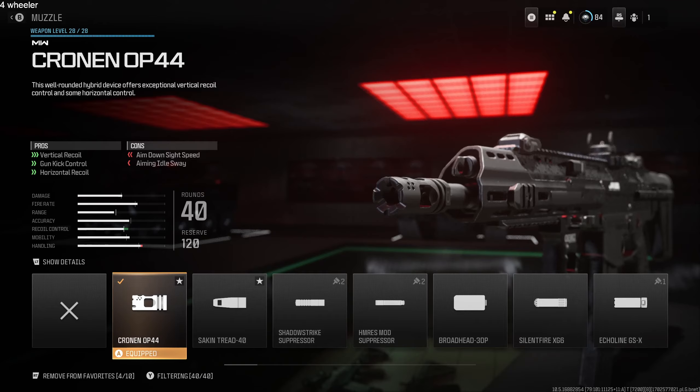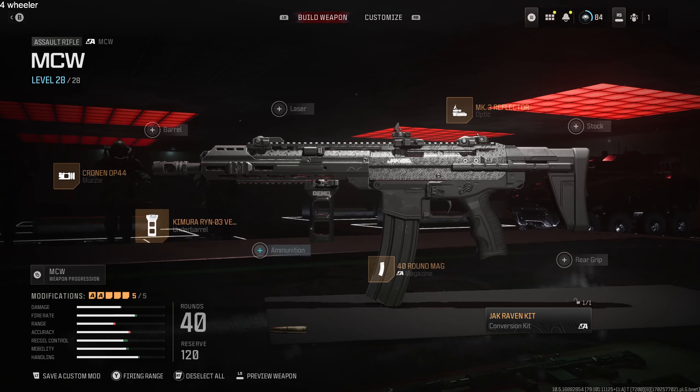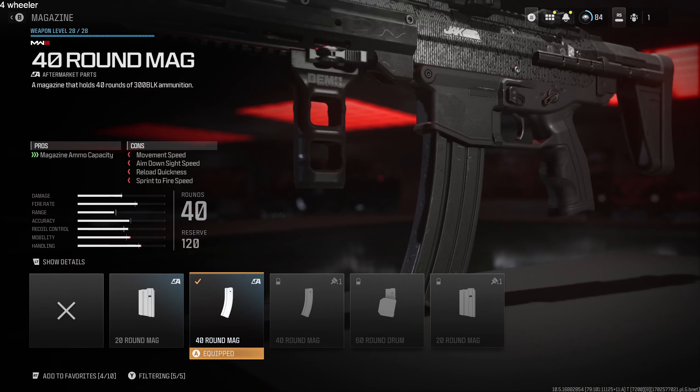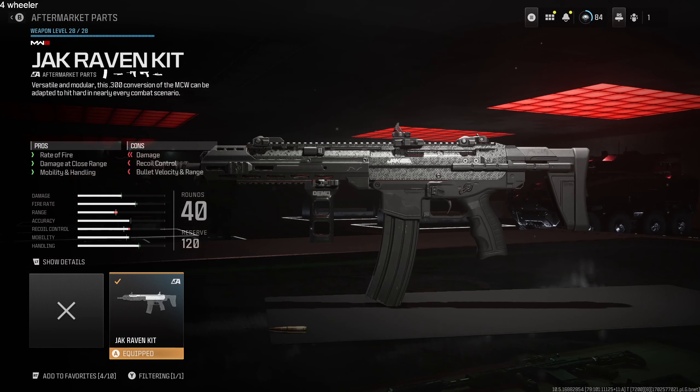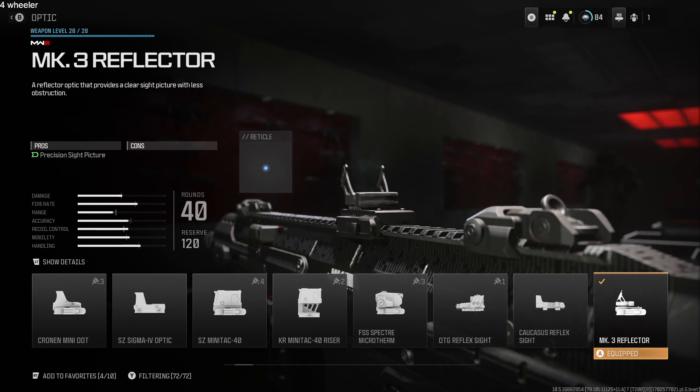Now for the attachments — this thing has some vertical kick off the rip. The Cronin OP-44 Muzzle and the Kimura Vertical Grip will definitely calm down the recoil. The 40-round mag is what I've got to unlock right now. The Jack Raven Kit turns this into a speed demon, giving it even more fire rate. And the MK3 Reflector is my number one sight right now.